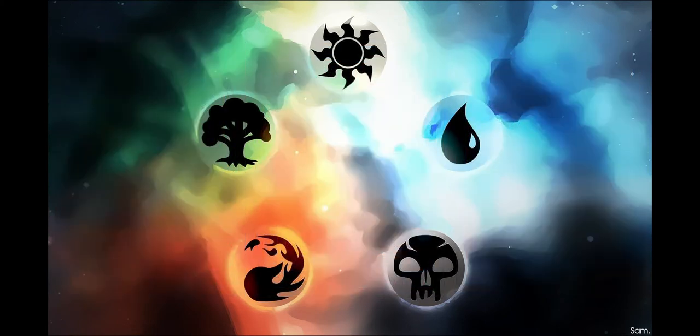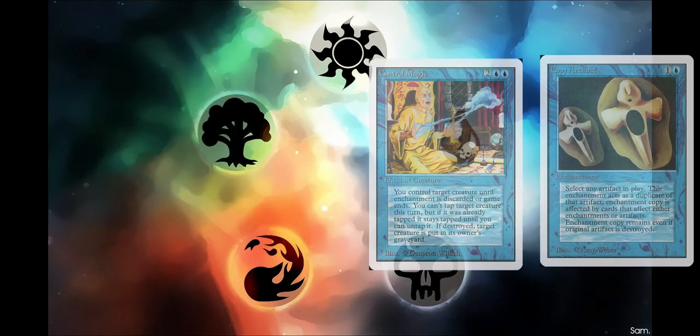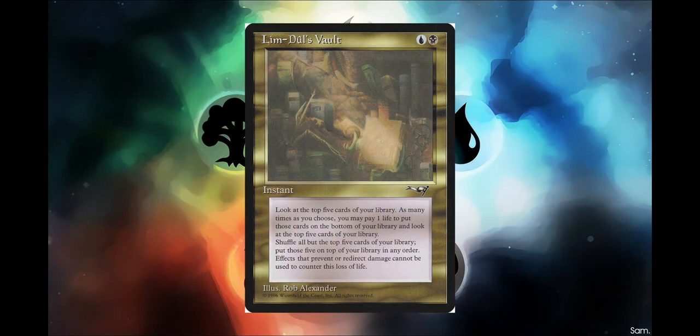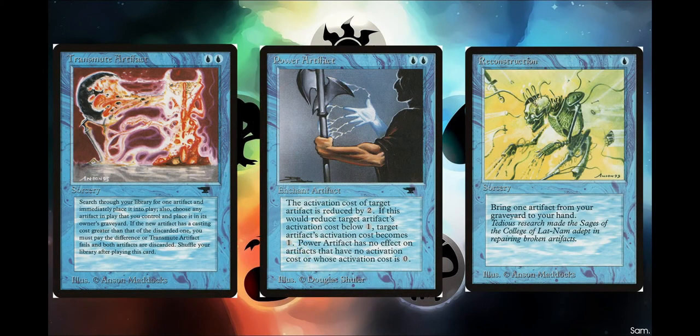We have some awesome reanimation within our color scheme - cards like Dance of the Dead and Animate Dead. We can also take our opponents' creatures with Control Magic, or Copy Artifact if we like what they have. Lim-Dûl's Vault will allow us to search through our deck to get the cards that we need. We have Transmute Artifact to go get the artifact we need, Power Artifact which is part of our combo to win the game, and Reconstruction to get our artifacts back from the graveyard.